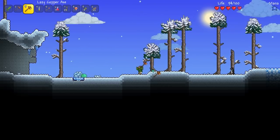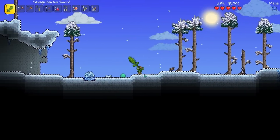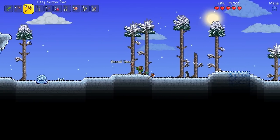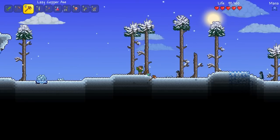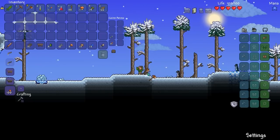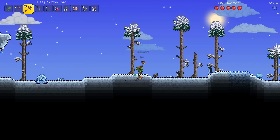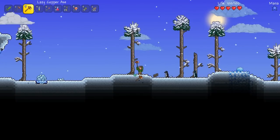I wanted to see some new goodies, not the same goodies over and over again. Like you find a granite chest and you're like 'oh man I wonder what's in here' and then you find a stupid wooden boomerang. I wanted a granite boomerang - that's something they could have taken advantage of.